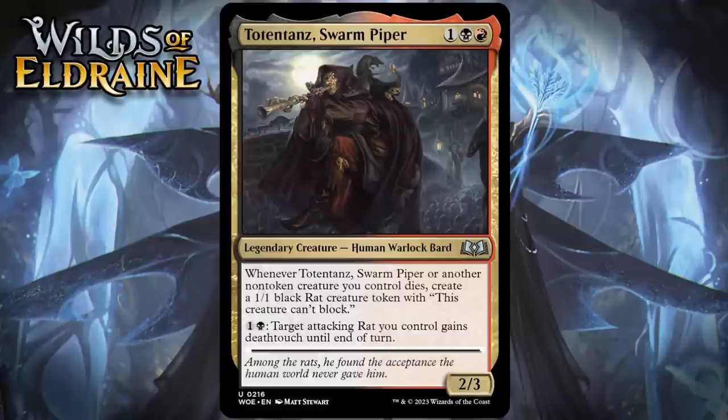Next up, it's Totentance, Swarm Piper, which for one generic, a red and a black, is a 2/3 legendary human warlock bard at uncommon. Whenever it or another non-token creature you control dies, create a 1/1 black rat creature token with 'this creature can't block,' and you can pay 1 generic and a black — target attacking rat you control gains deathtouch until end of turn. As usual, black-red is into making your own things die. On its own, Totentance is a 3-mana 2/3 that leaves behind a 1/1 that can't block. That's an okay card, and the fact that Totentance can potentially become a rat engine is pretty exciting. Giving those rats deathtouch is pretty nice too, because oftentimes your opponent's just going to want to chump block them, but that becomes basically impossible if you attack with a rat and leave mana up. I'm giving it a B.